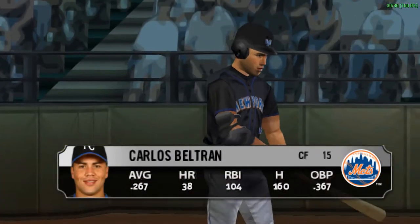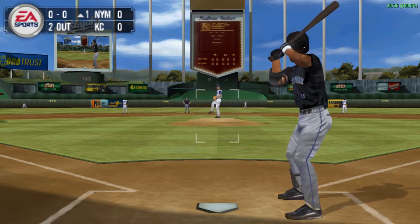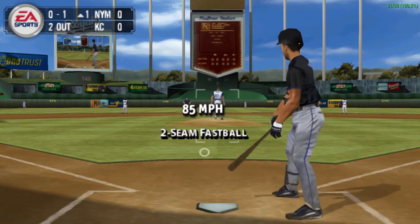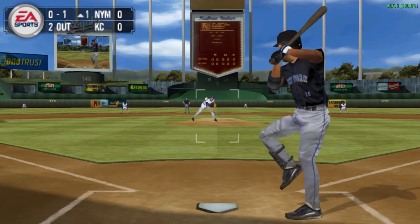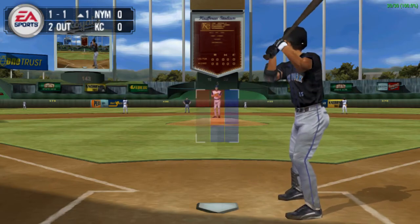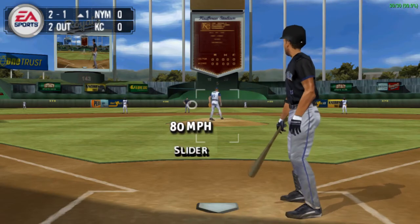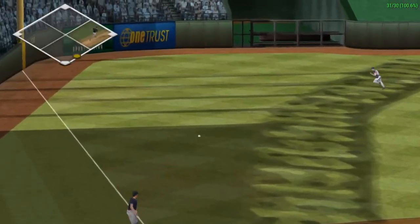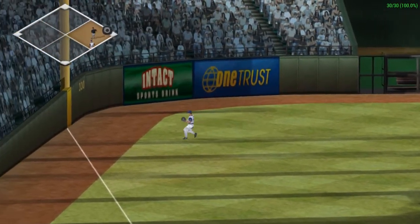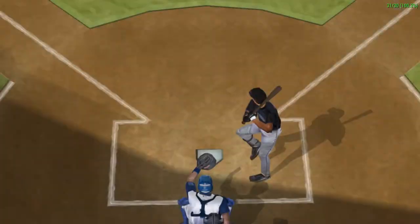There isn't anything on a baseball field that Carlos Beltran does not do well. Gets the swinging strike. Beltran watches ball one. It's one and one. On that pitch, he stayed out of the strike zone, hoping the batter would go chase. Grounded sharply to the left side. That's a single. He really crushed that slider.